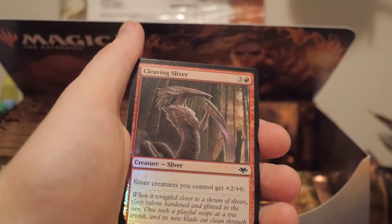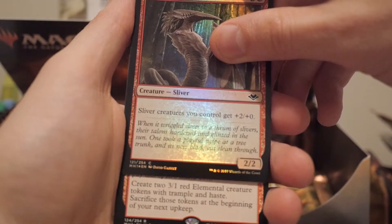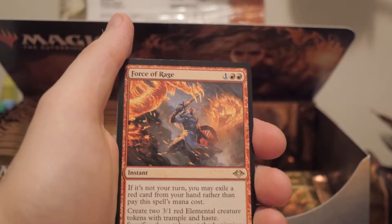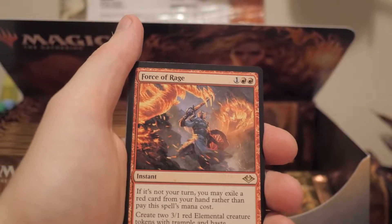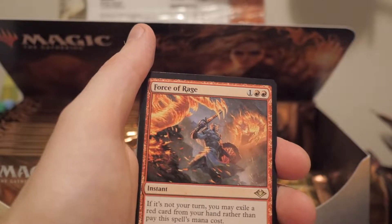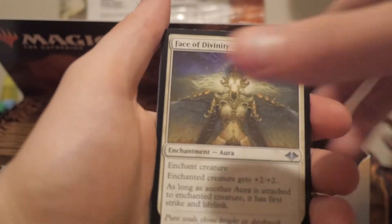Illusion, the frog guy. Cleaving sliver foil - that's pretty cool actually, my brother pulled this exact foil previously. Oh it's Force of Rage - the worst Force card. God damn, this card is awful. Essentially you exile a red card from your hand and then you can create two chump blockers, and that's really all it is. Because if you're paying the three mana cost for two 3/3 red elementals, that's not good - you have to sacrifice them, so you can't even get that trample and haste in. What's the point? It's literally the worst card, terrible.